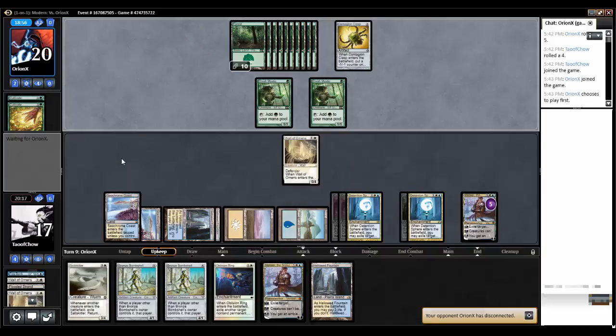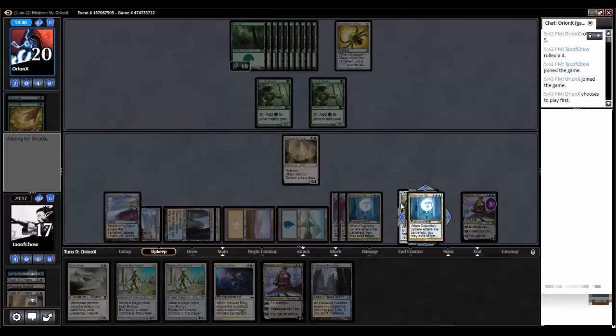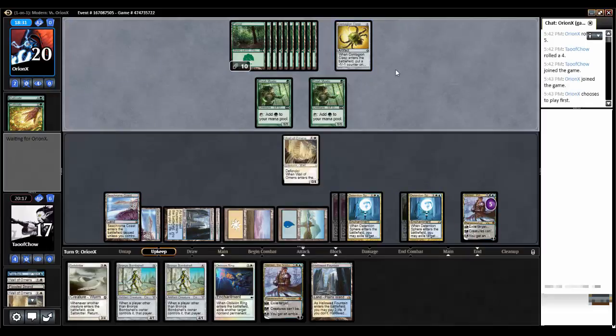My opponent has disconnected temporarily - hopefully he'll get back on soon. Let me explain what I want to do: next turn, assuming I don't get Puka's Mischief, I will use Venser to bounce my Detention Sphere - with the Contagion Engine underneath it - so he'll regain control of it for a while. Then I'll cast Oblivion Ring and take the Contagion Engine under the O-Ring. When Detention Sphere comes back, I'll take over his Elvish Mystics. That's my plan.